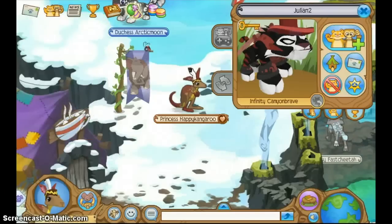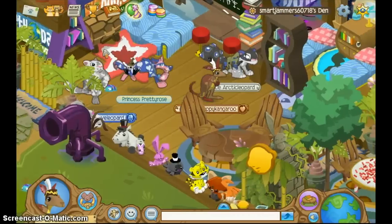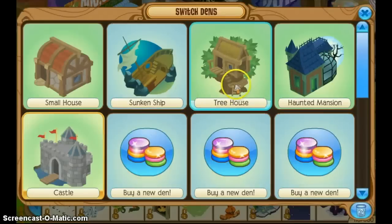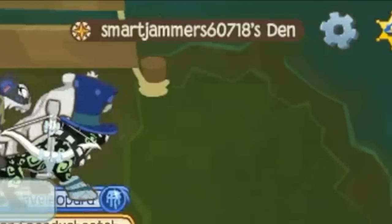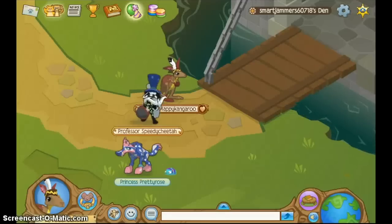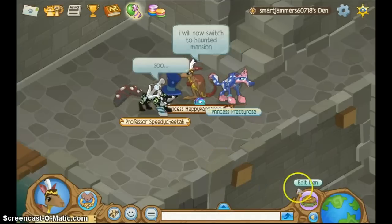If you headed back to someone's den — as you can see, this person goes to a different den to prove that it doesn't just work in that one den — they can actually change the type of den even though it's not their own. Here you can see this person changing it from a small house into a tree house. Again, it says this is not the person's den. Once again, the person is going to change it from a tree house into a castle — it works.